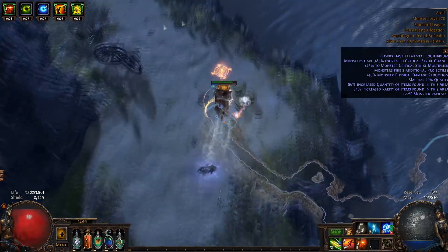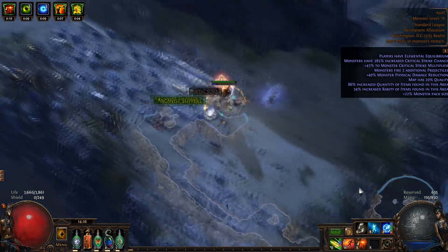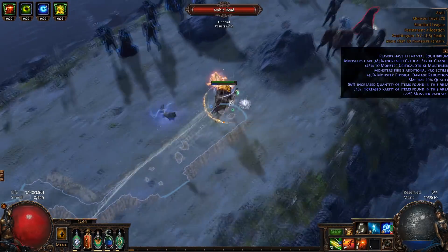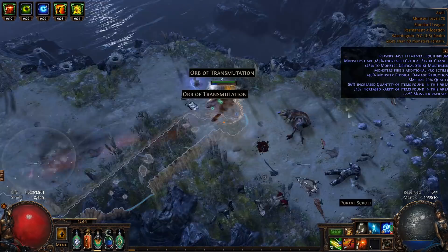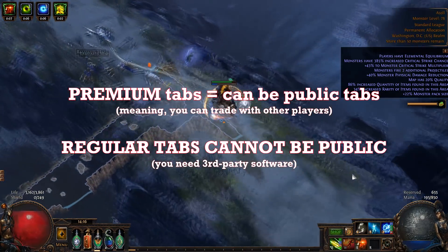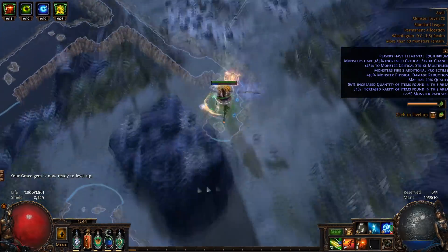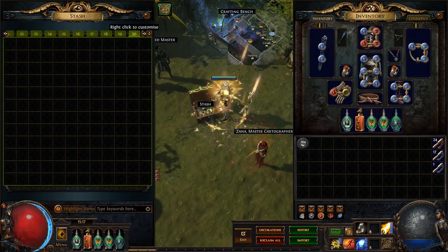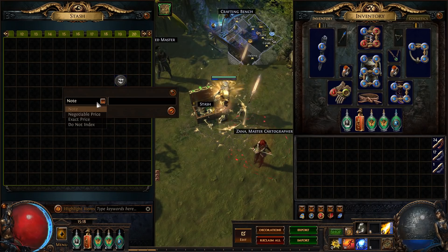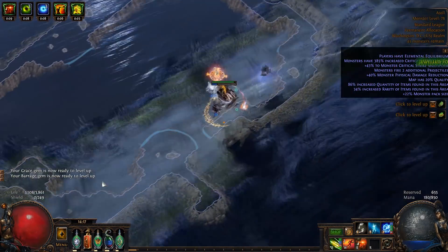Now that you know the importance of trading and the economy, let's go over the real money purchase I mentioned. The purchase is a single premium stash tab. By default, you have four regular stash tabs to work with — more than enough space for leveling and your first foray into the endgame. The difference with a premium stash tab is that, among being able to change the name and color of the tab, it can be made public. A public tab is visible to the trading API — the system that shows all items available to trade. There is a free workaround using regular stash tabs, but it requires third-party software. The ease of simply having a tab to dump any item into for trade is very useful. You can configure a premium tab to be public by right-clicking it and checking the public box, then select whether to price all items the same or — my recommendation — price each item individually.